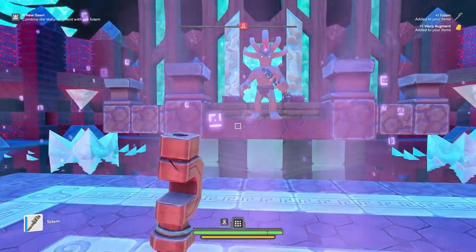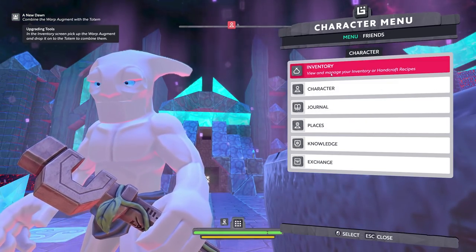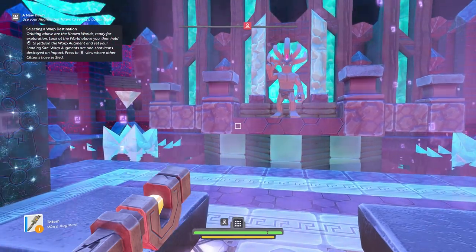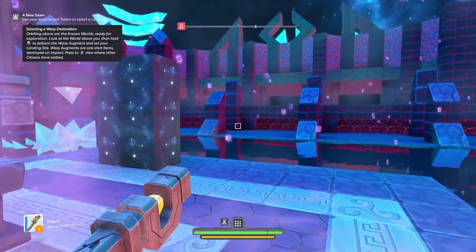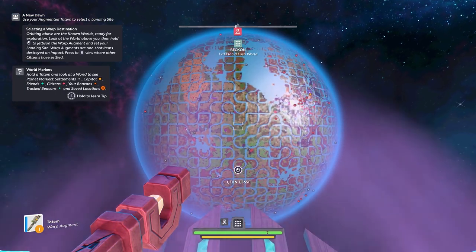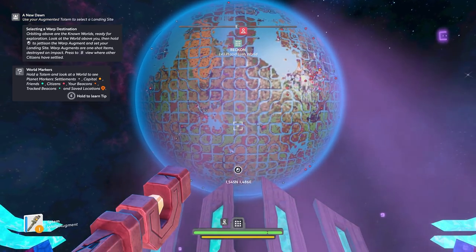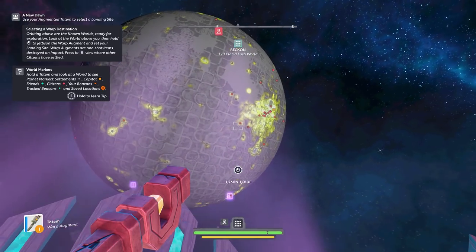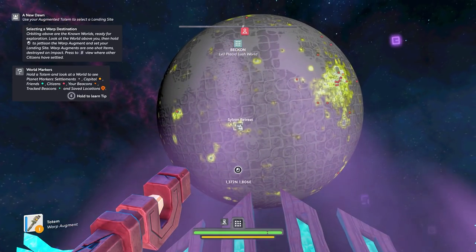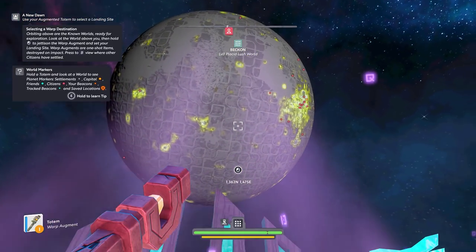In our left hand we now have a totem. We can punch stuff with the inventory screen, pick up the warp augment and drop it in the totem to combine them. Okay, so it's like a crafting thing. Now we have a new totem — selecting warp destination, orbiting above unknown worlds, ready for exploration. Look at the world above you, then hold left click to jettison the warp augment and set the landing site. Warp augments are one-shot items, destroyed on impact. Press B to view where other citizens have settled. These are all other players on US East that are settled — this area is very well populated. Somebody has built a base there, somebody's built a base there — you can see the large scale of this game.